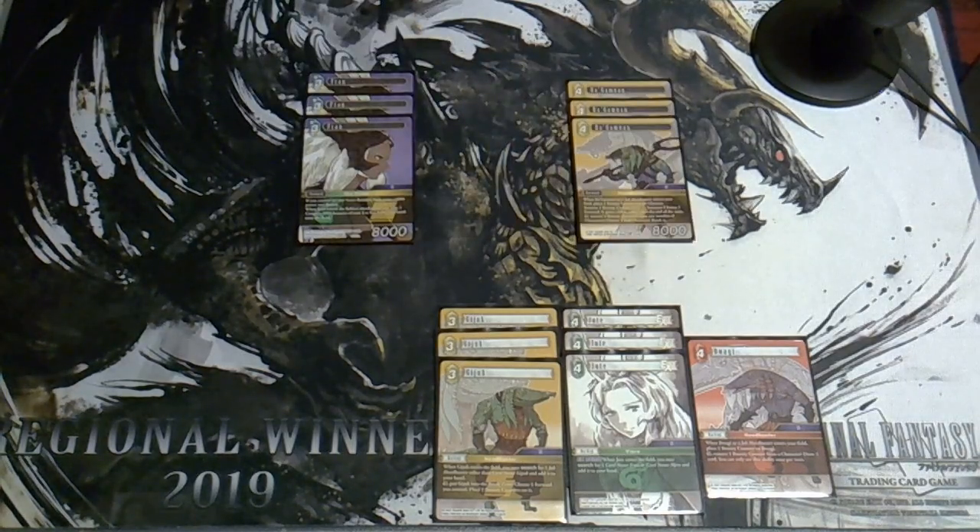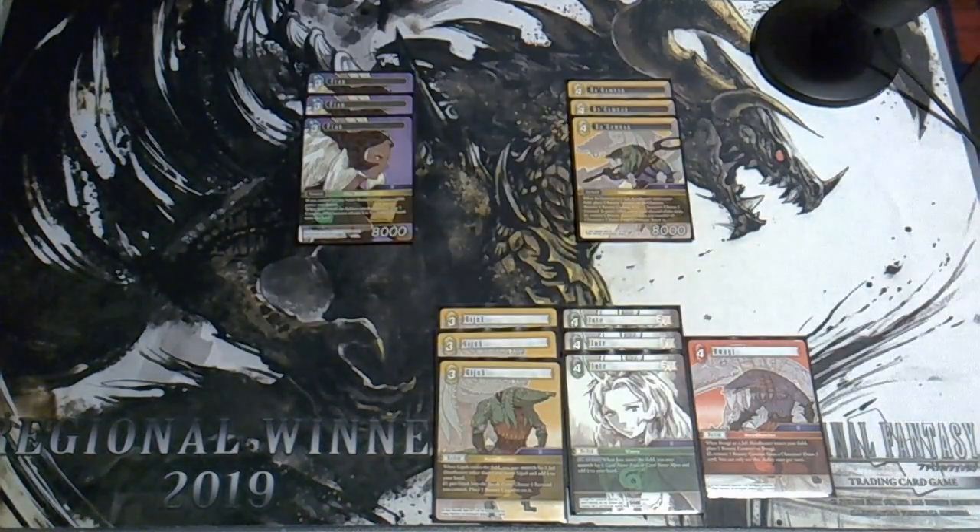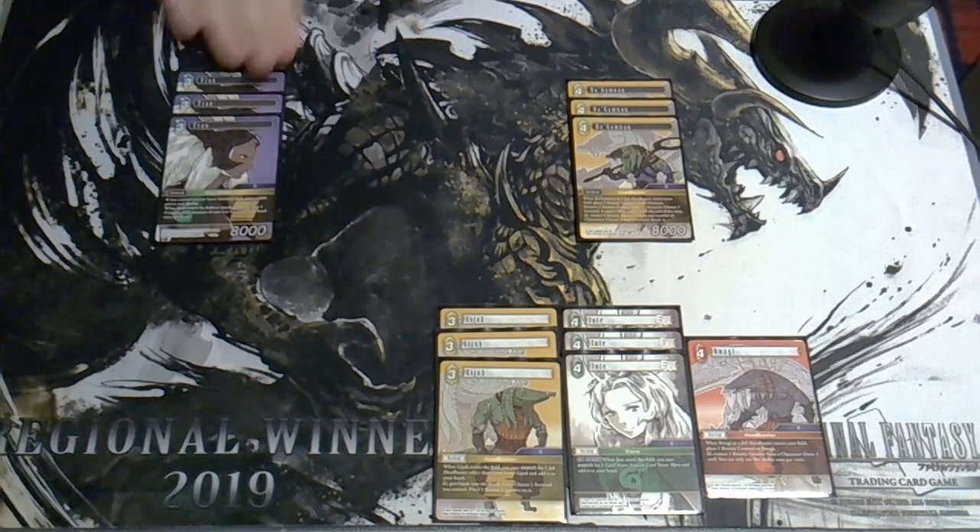We've also got Bagamnon, who does a good impression of Stern Leonis and Arsiella — you can remove a counter from any of your headhunters to buff a forward by 2000 power. There's also an action ability to remove four bounty counters to break a dull character. A 4 CP 8k is fine when deployed for free off Fran. He gets a counter on entry and another whenever you play a headhunter — it's not uncommon to crack Gijuk, play another Gijuk, and suddenly your board can't lose to a fire deck because you're always capable of out-stacking them for basically free.